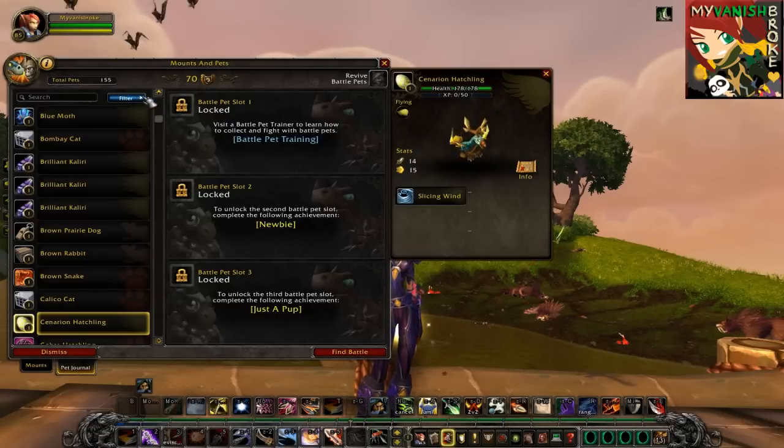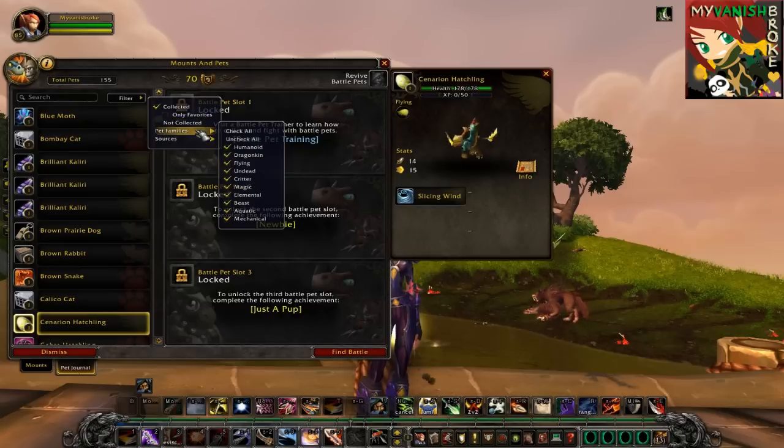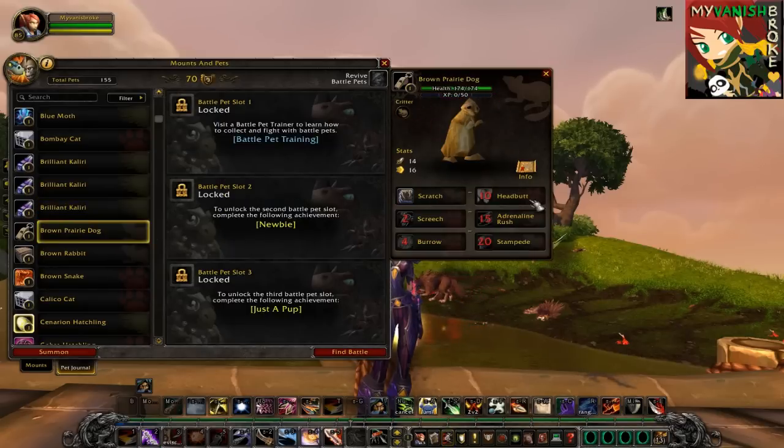As you guys can see, we have a filter here that we'll be using to classify the pets per family, and you'd notice that some pets don't have that many abilities for some reason. I'm not sure if Blizzard will still add to those or not, but my picks will be based on whatever is out at the moment.